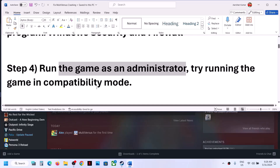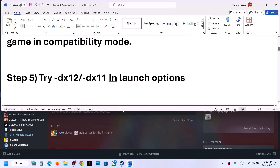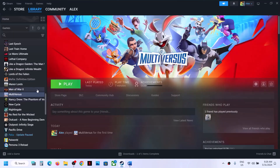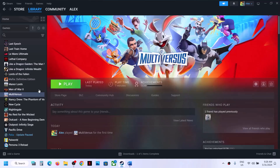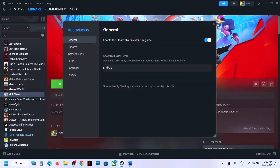The next step is to try DX12 or DX11 launch options. Right-click the game, select Properties, go to Launch Options and type -dx12, then launch the game and check. If still not working, go back to Properties and this time type -dx11 in Launch Options and launch the game again.